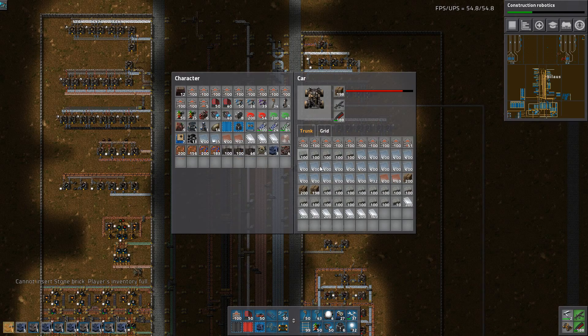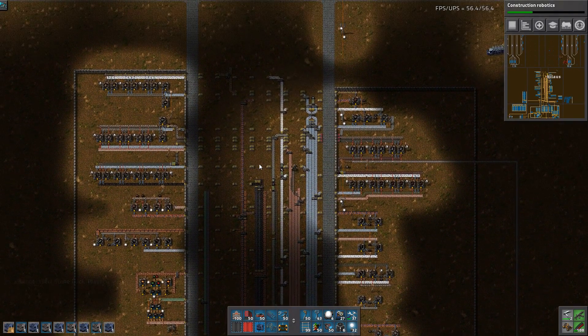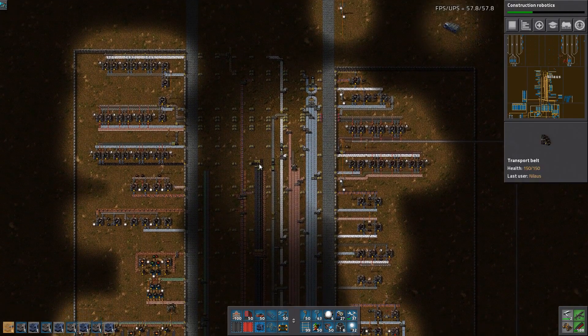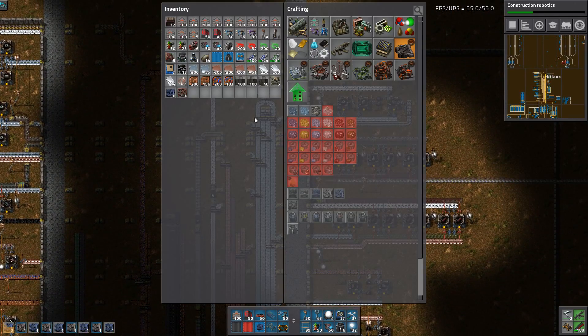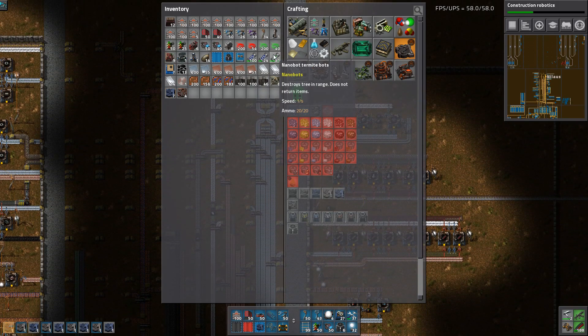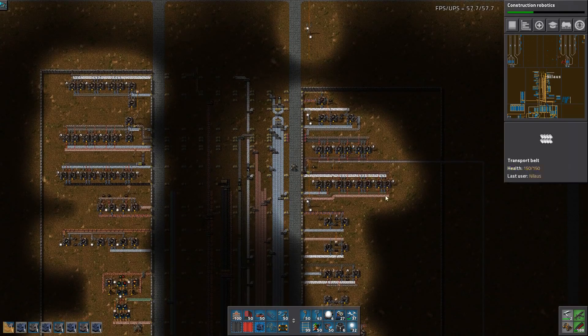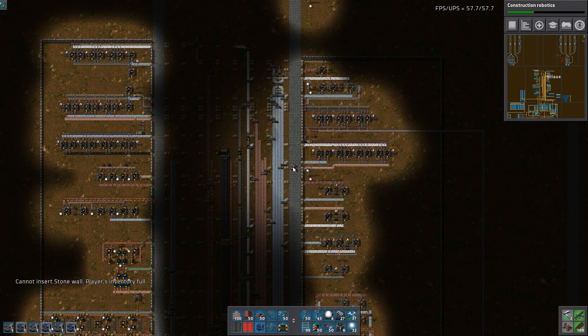We never know how much steel we want, and I'll just take a bit of copper too because I'm not sure if I need it — but if I do it would be annoying not to have it. Let's see what we have. Oh yeah, let's also get some walls — that's what we wanted to say. Let's get some walls. Got it — let's put them in here.